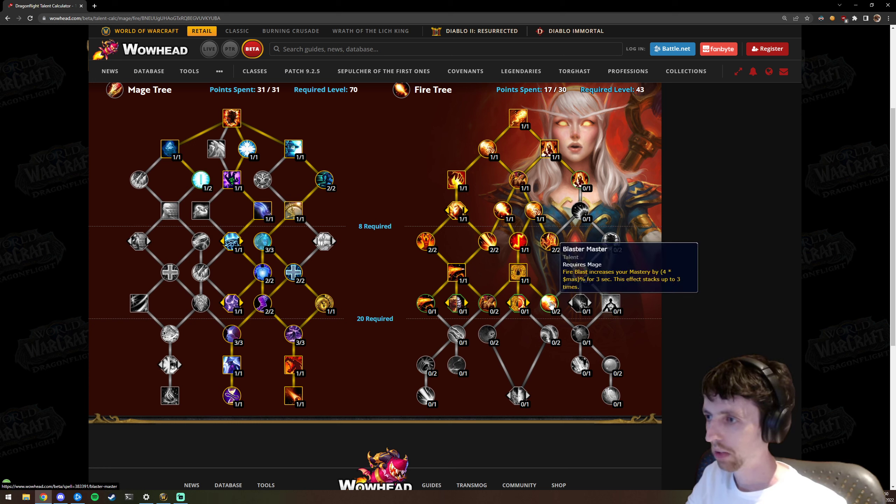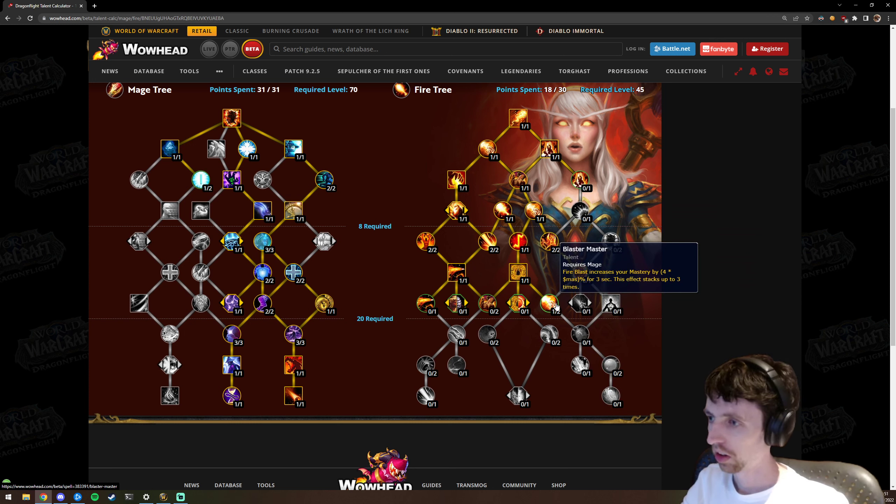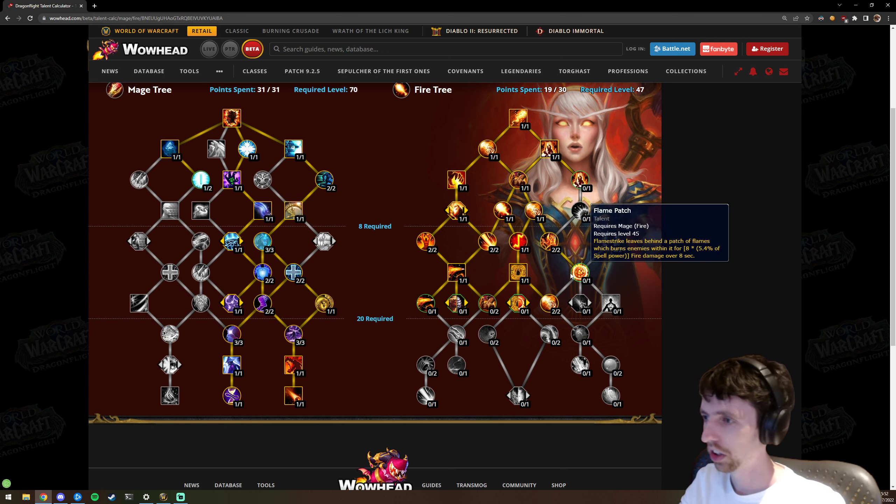Blaster Master — Fire Blast increases your mastery for three seconds, stacking up to three. This was an Azerite trait in Battle for Azeroth that inspired Infernal Cascade. The big difference is you cannot maintain it while using Phoenix Flames — with Infernal Cascade you could alternate builders, but with Blaster Master, if you use Phoenix Flames, the buff drops before you can Fire Blast again. That's one reason Phoenix Flames isn't good. Blaster Master does work outside Combustion, which adds more play to the spec.